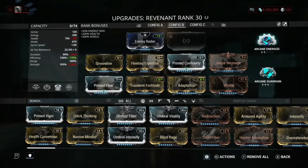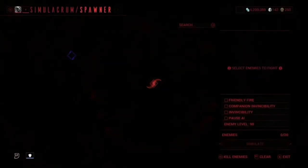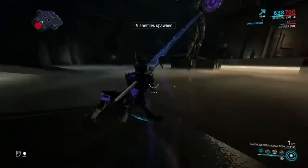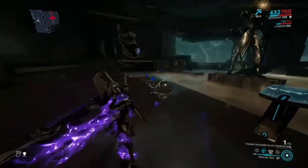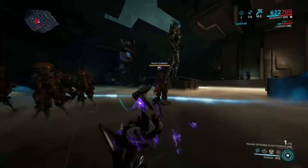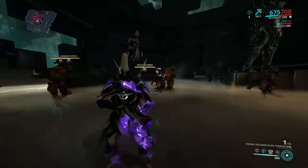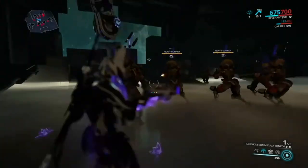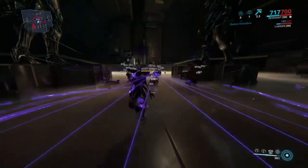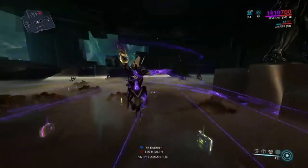We also have Arcane Energize and Arcane Guardian. Arcane Energize I really recommend because getting your energy back is really nice. Now let me show you how these abilities work. When you have your Mesmer Skin on, enemies that attack you get stunned. You can then use Enthrall which turns them onto your side. Make sure your Mesmer Skin is always up because without it things get rough. Now you can see we're basically not taking any damage because all enemies are now enthralled.